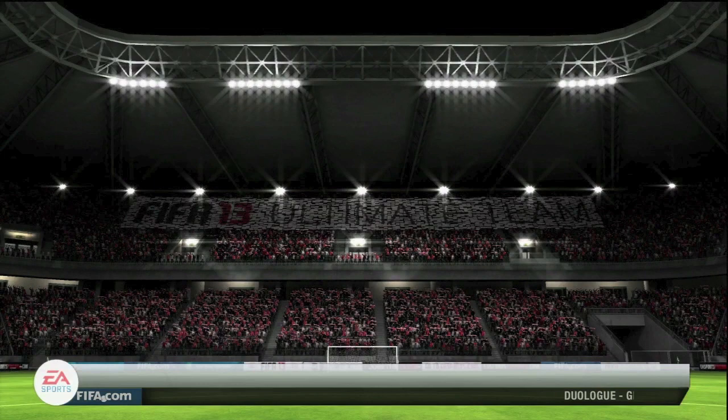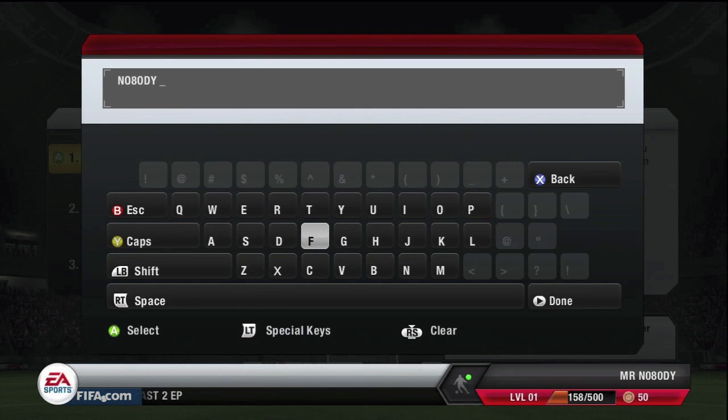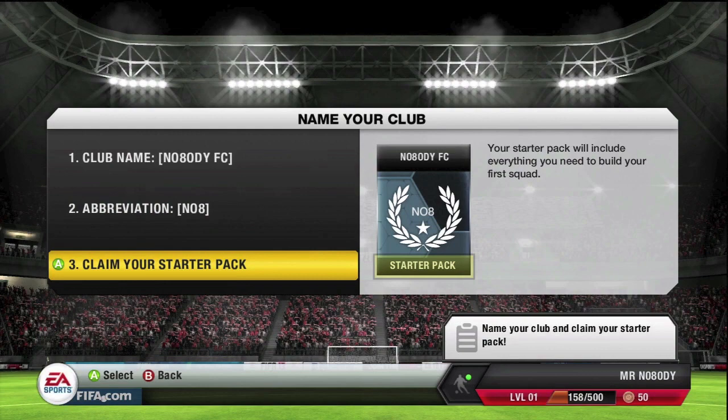Then that just takes you to the club name setup. So I did set up the club name as Mr. Nobody FC — I just didn't want any of those unoriginal names. The abbreviation did auto-default to 'knob', so we're going to roll with that anyway.